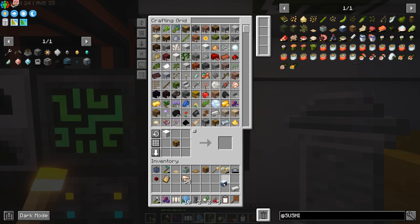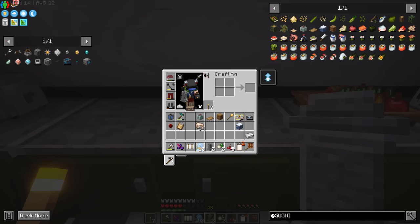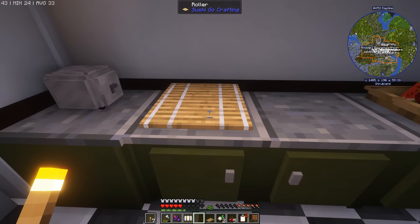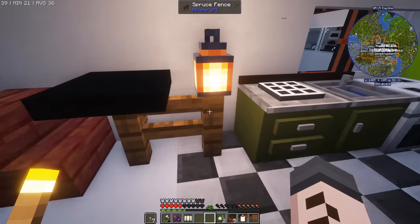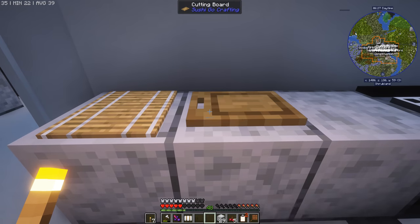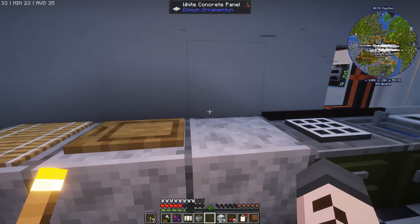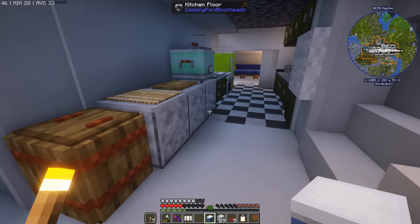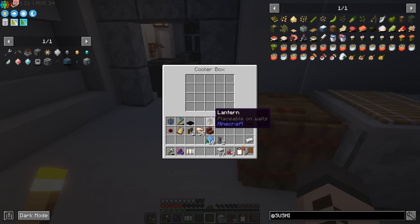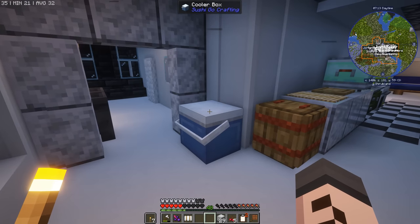There we go - the last piece of the puzzle, the cooler box. Now we have everything we need. Let's put this in our kitchen. I feel like we can use some of this counter space for maybe the roller and the cutting board - that's going to look pretty good. But I don't like that they float, so we're going to create some counter space on this side. We want the roller, the cutting board, and the rice cooker. The fermentation barrel has to stand on its own. The cooler box can also go on its own somewhere else. The cooler box is literally just a box where you can put fish - I wonder if things just don't spoil in there. And there we go - we've got our sushi kitchen set up.